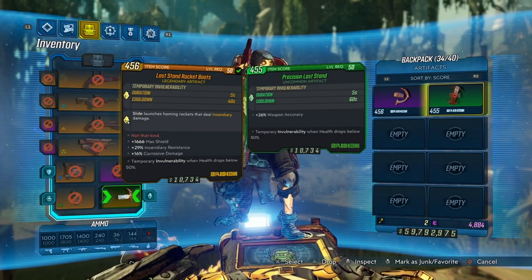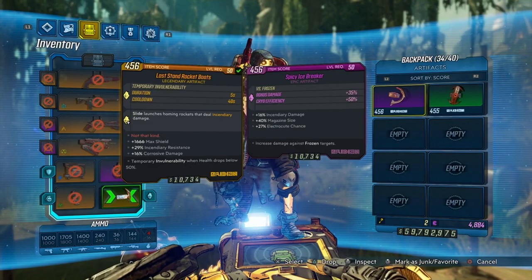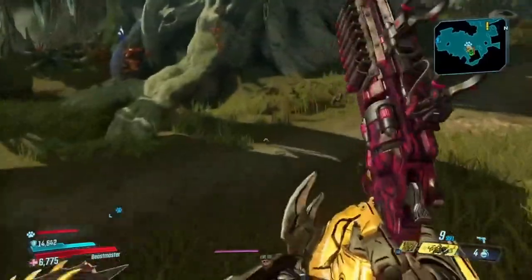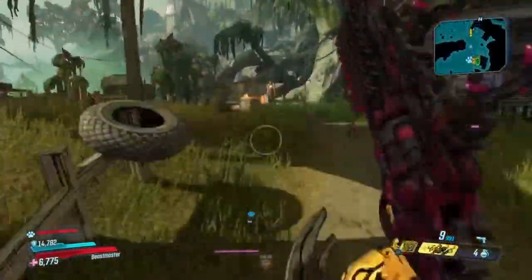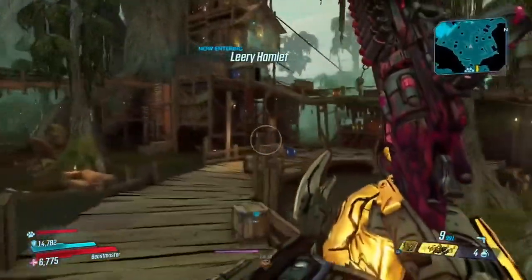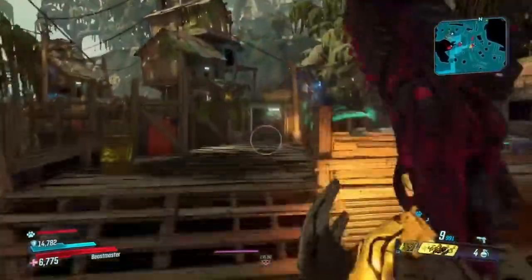I'll be giving away a couple of these Last Stand relics every 10 likes we get on the video. Just comment your name, what system you're on, and why you want the relic — one giveaway per 10 likes. To trigger the glitch, have the Last Stand relic equipped and walk into the line of fire, or damage yourself with grenades or an explosive weapon.